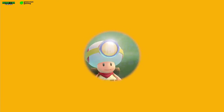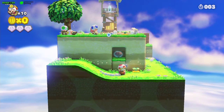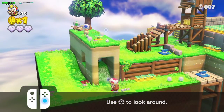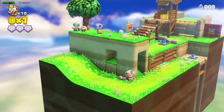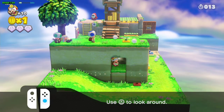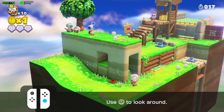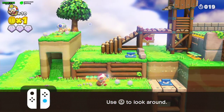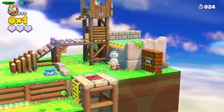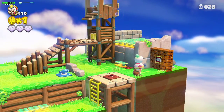So let's look at the first level - it's pretty easy. The challenge here is to get a golden mushroom, so you shouldn't be worried about killing or getting enough coins. The first gem is right here; you just have to climb this ramp.